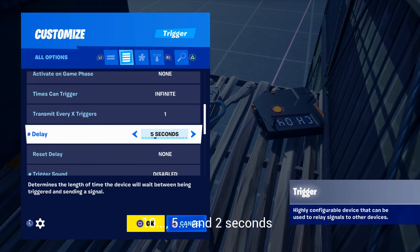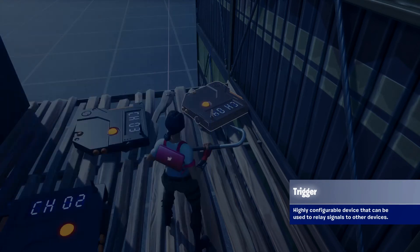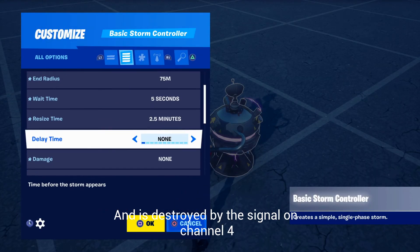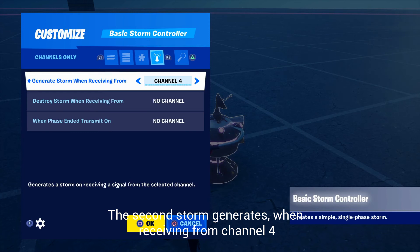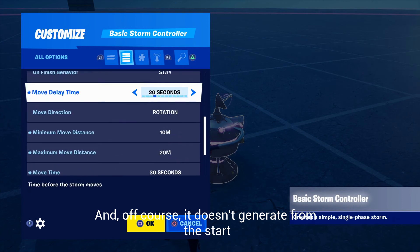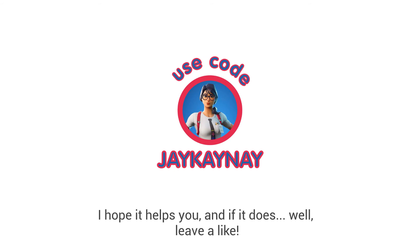10, 5, and 2 seconds — the last trigger then sends a signal on channel 4. The first storm is generated on the start of the game and is destroyed by the signal from channel 4. The second storm generates when receiving from channel 4, and of course it doesn't generate from the start. That's it for this tutorial — I hope it helped you, and if it does, leave a like. Bye!